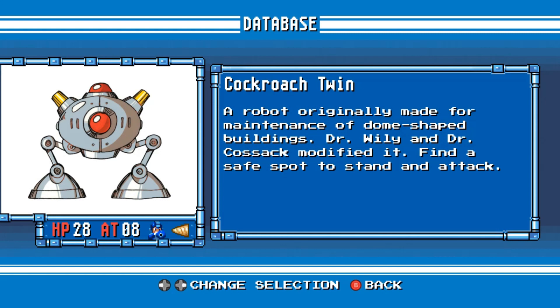Cockroach Twin. A robot originally made for maintenance of dome-shaped buildings. Dr. Wily and Dr. Cossack modified it. Find a safe spot to stand and attack.